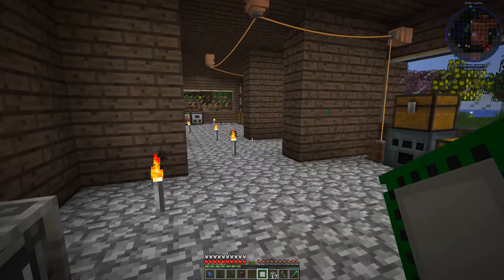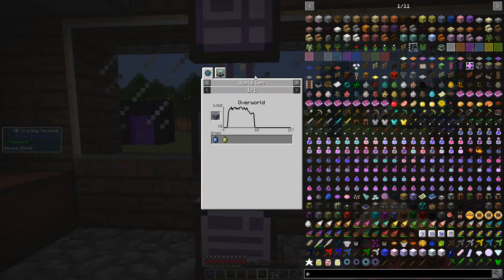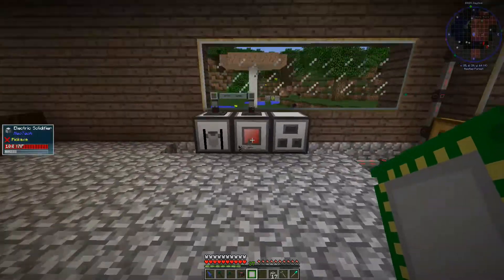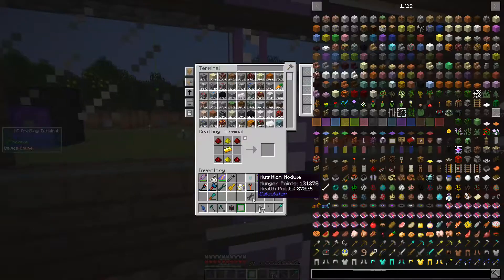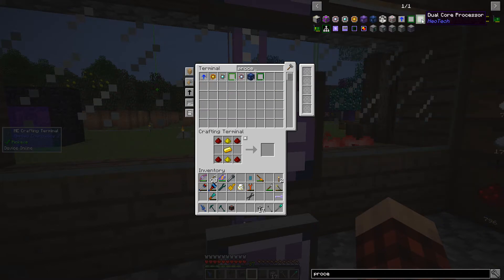Let's see what these guys do. Dual core processor — let's take one out and stick it in there. We might not need to go all crazy. If I go here, that should upgrade it a little bit more. Those aren't great — we want the good stuff. I have a feeling we're going to be running down the path of getting us some more RF power.